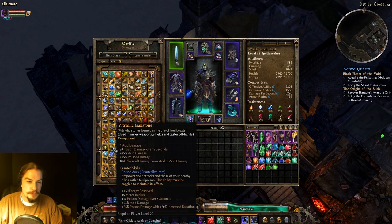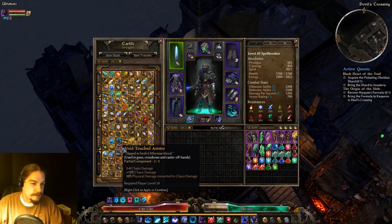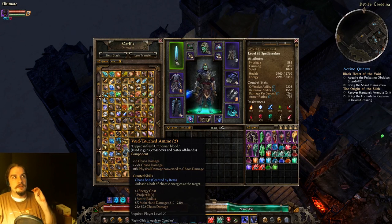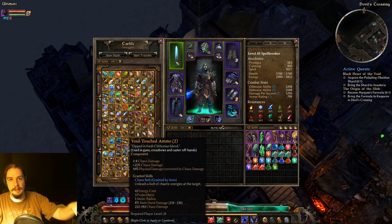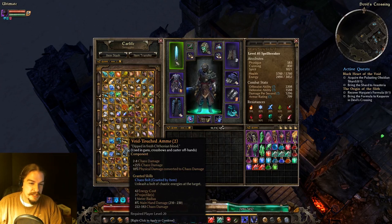Vitriolic Goalstone gives you the Poison Aura — your go-to melee/shield/off-hand for poison damage. It acts exactly like all the other auras, just for poison. Void-Touched Ammo gives you Chaos Damage, percent Chaos Damage, and physical-to-chaos conversion. It gives you Chaos Bolt — sort of three projectiles in a cluster bomb type of thing. Not super strong, but if you need a Chaos main attack, you could end up using it.